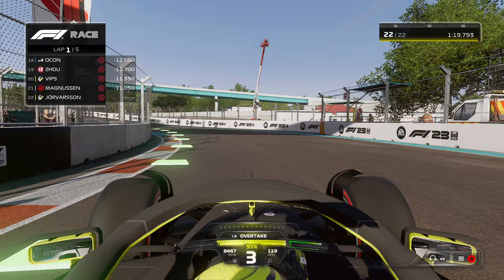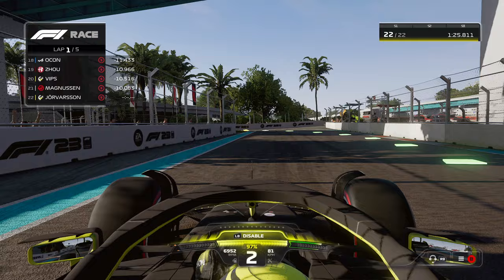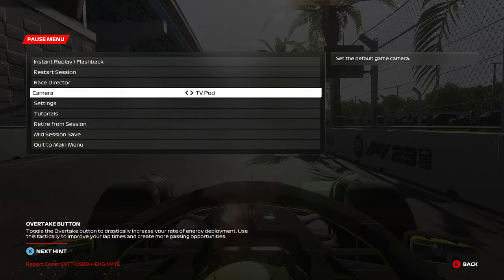Hello! In this video I'm gonna show you how to use ERS in F1 23. As you can see at the bottom, I can use ERS manually by pressing Alt-B or M on the keyboard, and that's how I can enable and disable it.